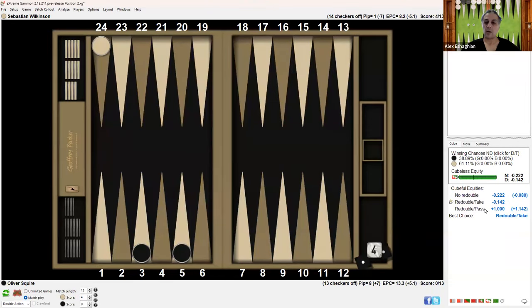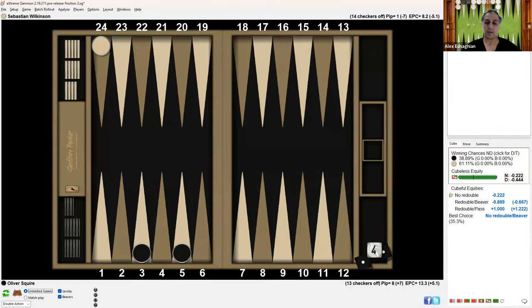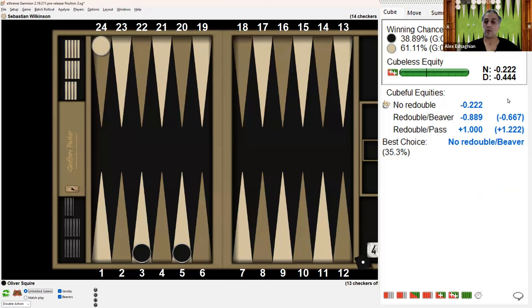That's what you see in the analysis. It says no redouble, with equity of minus 0.222, and after a redouble take, the equity is minus 0.142. The equity is still negative; however, it's still a correct double because of the lopsided match score. This is a very unique type of position where you can double with a negative equity — you're doubling as an underdog, and it's only because of the match score. If you were playing a money game here, it would be a clear no redouble, and Beaver — you would be losing 667 millipoints by redoubling.